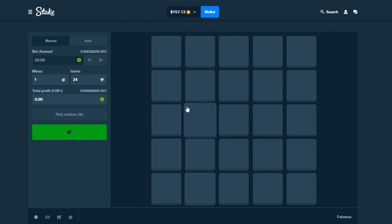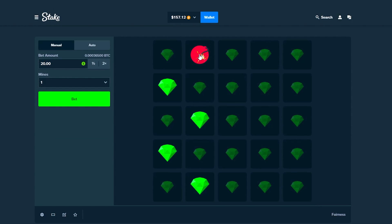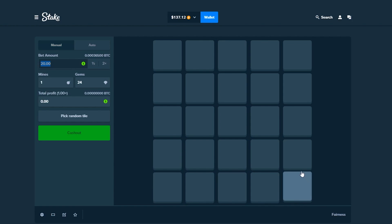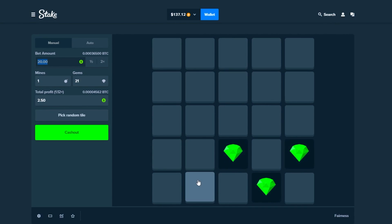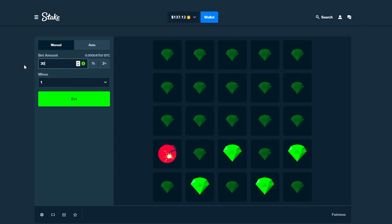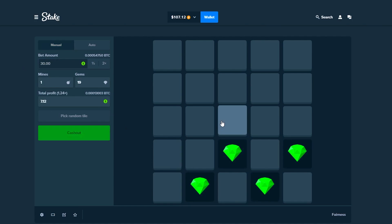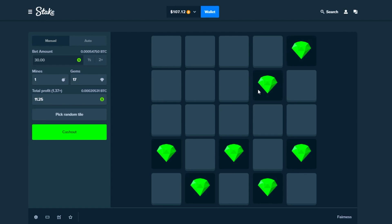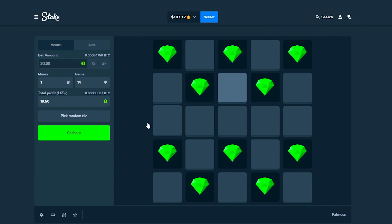Let's try both sides again, starting with this side this time. One, two, three, and then two — there was a bomb there, unfortunate. Okay, we're gonna try it again, one mine, but we're gonna do the other version — bottom and top rows. One, two, three, and then one, two — down. Alright, let's do $30. One, two, three, four, one more, and then one, two. Getting nervous. Three more — one, two, three — boom, nice.